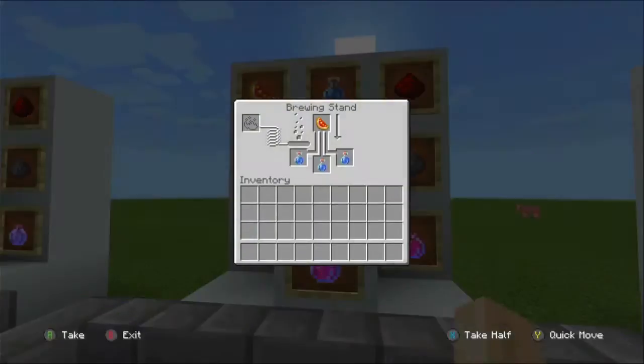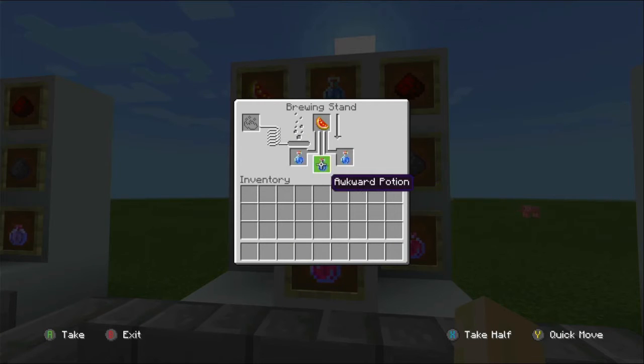You also need your awkward potions — placed in the brewing stand with the glistening melon. Once you have the potions you can leave them in there and add gunpowder to make splash, or dragon's breath to make lingering. After getting splash or lingering you can choose to add redstone. The base instant health potion gives healing power of four — that's two full hearts.